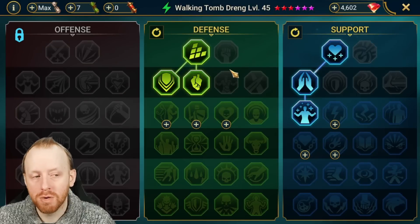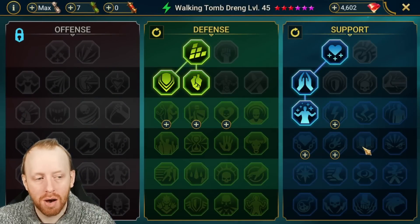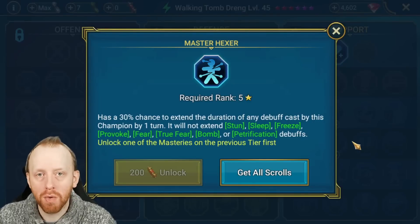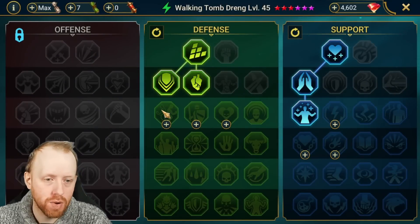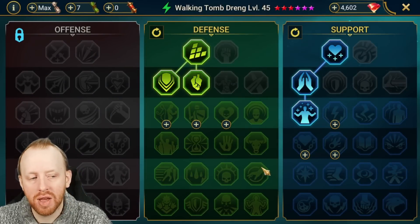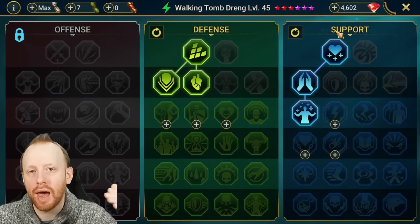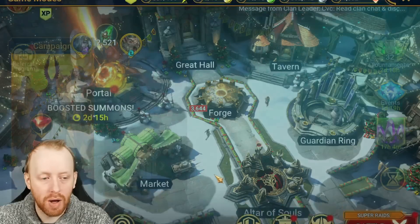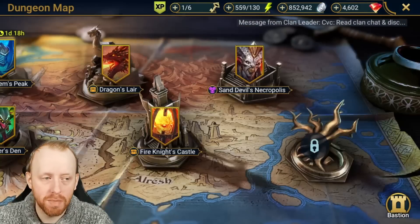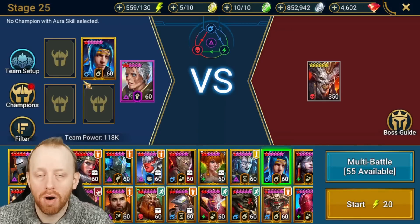My Walking Tombdreng currently has basically starter masteries. We've got a little bit of healing for the Regen but haven't optimized yet. You want to take Master Hexer so you can get a better chance of activating twice on the A1. We'd take Shadow Heal and the same healing mastery set, probably also taking Bulwark for Walking Tombdreng on stage 25 since the boss hits slightly harder there. So we're going to do the hardest level of this Sand Devil Necropolis.